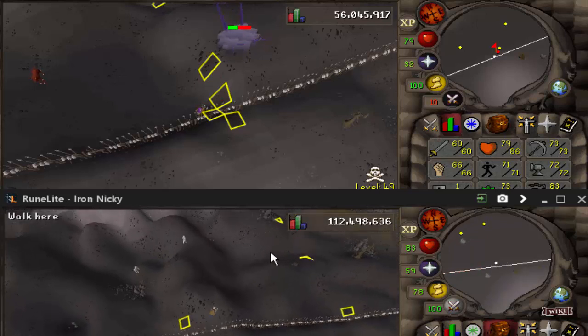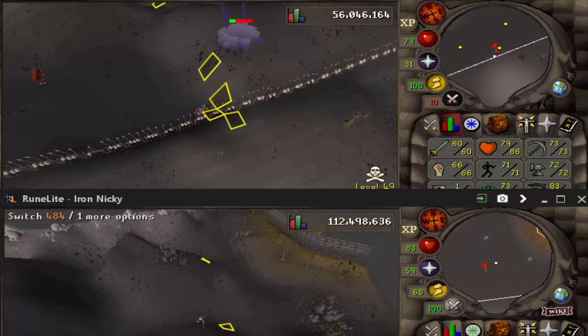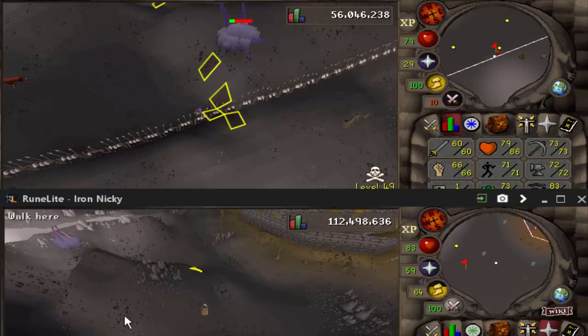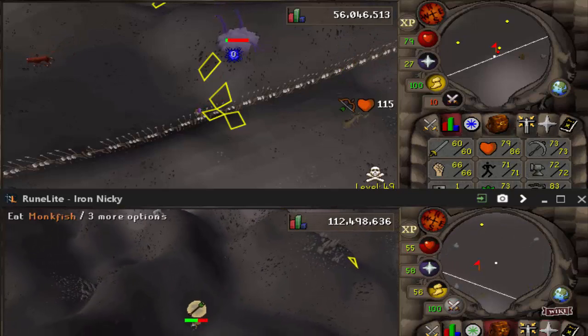I'm going to try and keep it short, sweet, and simple. The tiles I have marked, as you see on the account attacking Chaos Ellie, are directly parallel with the safe spot tiles from the resource arena. So if you want to, pause the video and mark those tiles there. I also have a few tiles marked for my alt where the Chaos Ellie spawns and where I usually stand to get him aggroed.